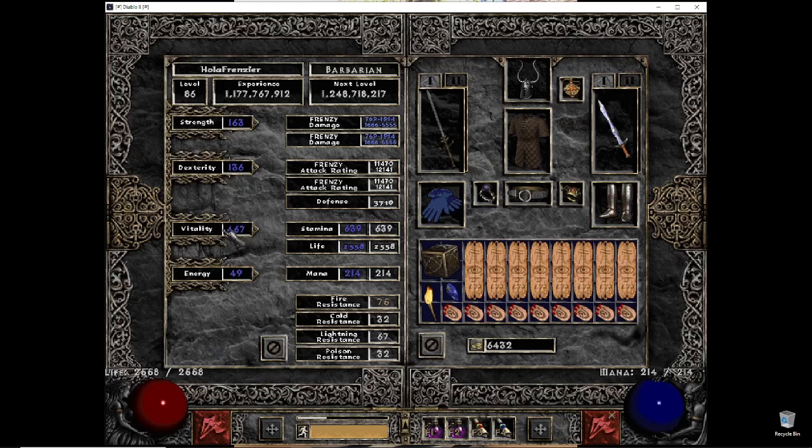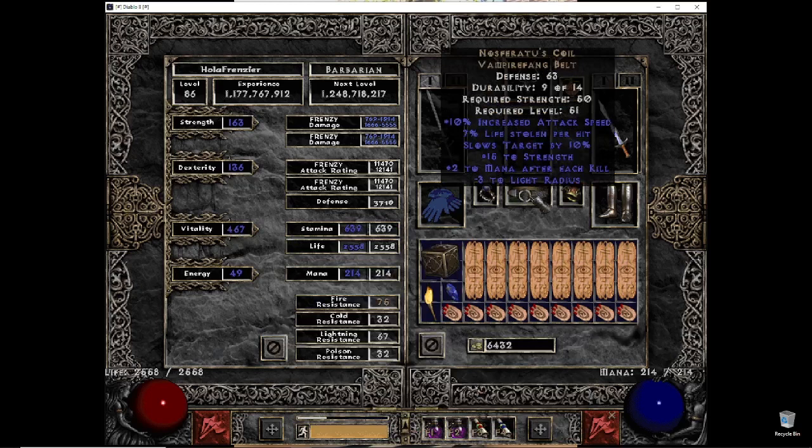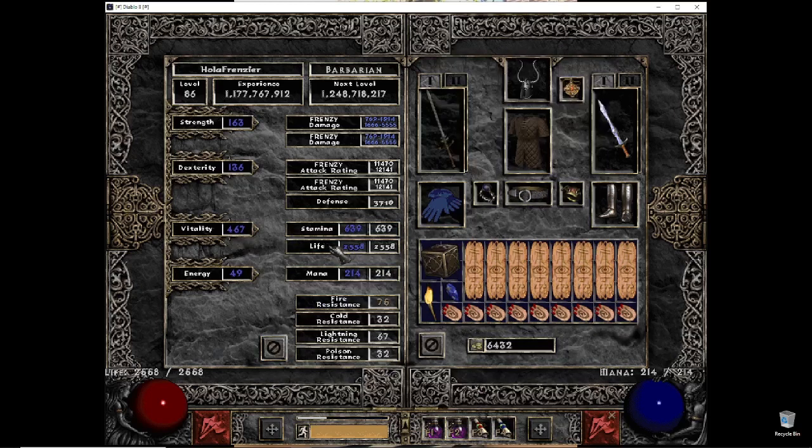I was thinking: 179 strength would be like 15-16 more points to put into strength. But how much more benefit, damage-wise, would I get off of that? So I was like, screw it — just dump it onto vitality. Which is why I have a lower leech, but I'll live with that because I have a higher life pool.